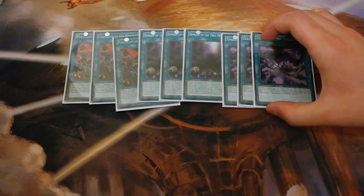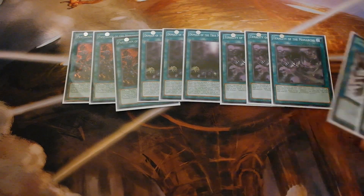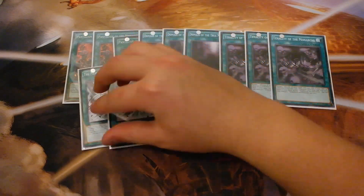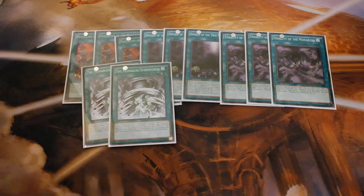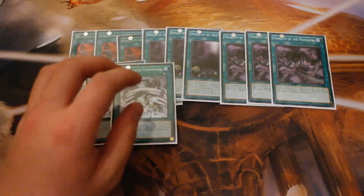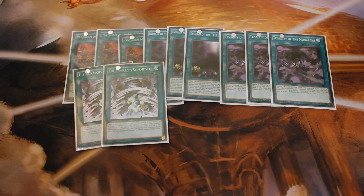Triple Tenacity — a must. Must play triple Tenacity. Next, double Monarch Stormforth — this card is amazing and really good against Cyber Dragon Infinity. The good thing about this card is that it does not target, so it gets around the Cosmo matchup. You tribute off their Cosmo Dark Destroyer, tribute off their Slip Rider, things like that. Stormforth is amazing for that purpose.